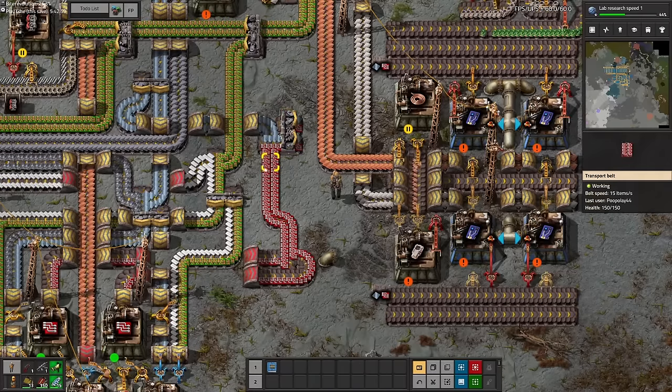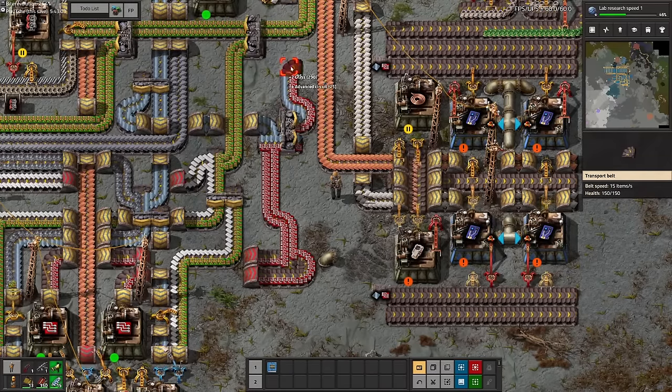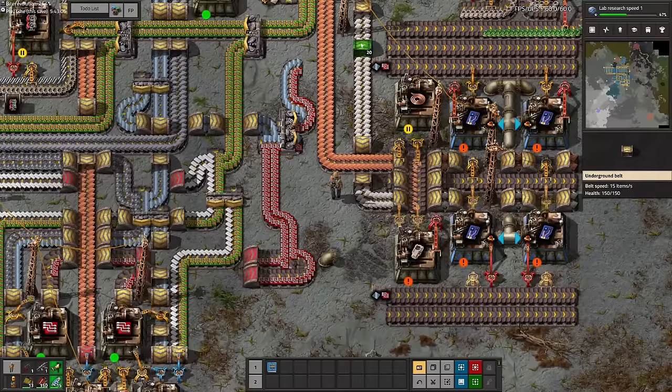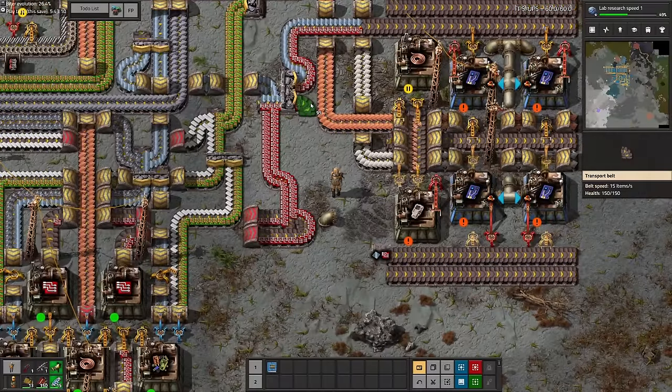Every single blueprint I've made and used in this run I'm going to put in a blueprint book linked down in the description, and every single blueprint will have a description of the inputs and outputs so that you can use it in your own run if you want to go ahead and do that.